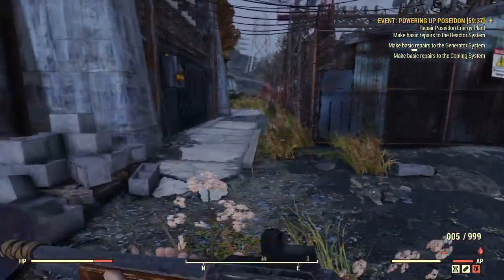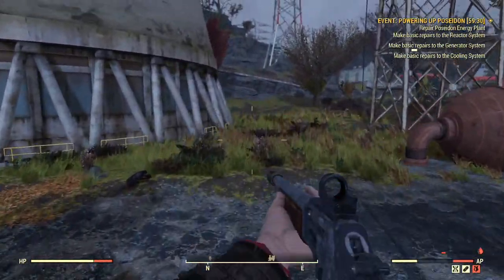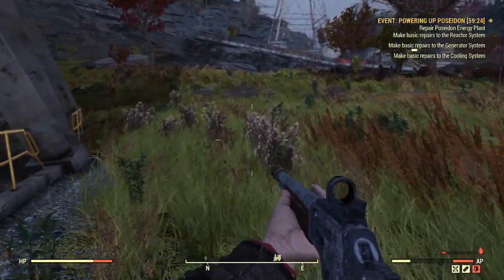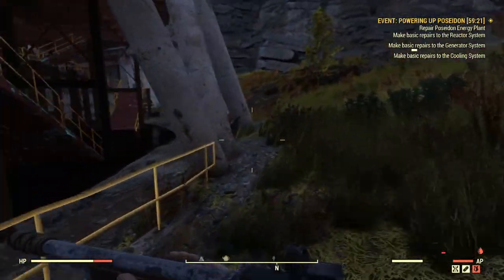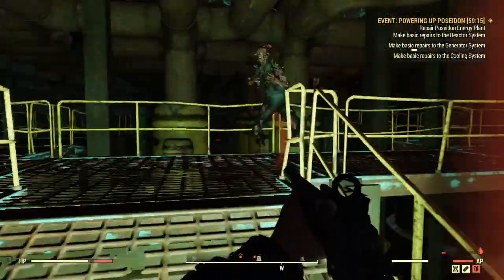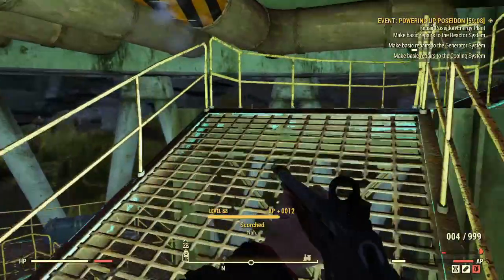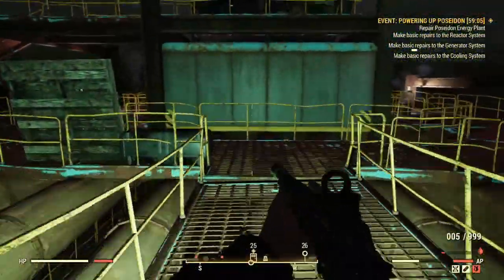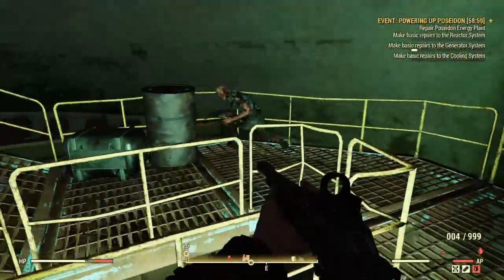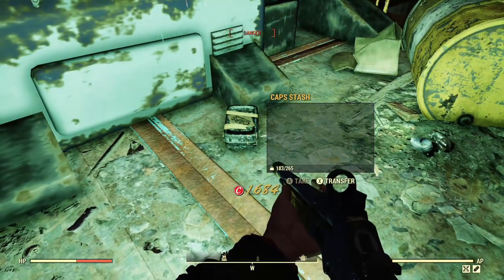Turn around and go back towards the reactor. If somebody powered up the power station you can't go in — it'll murder you. You'll be able to tell because there'll be a lot of steam coming out of it. Go through the bottom and all the way up to the top. Up by this machine near the rad bins — cap stash right there.